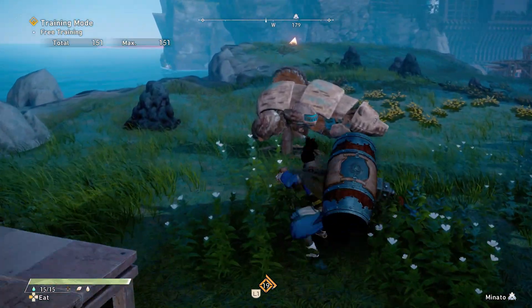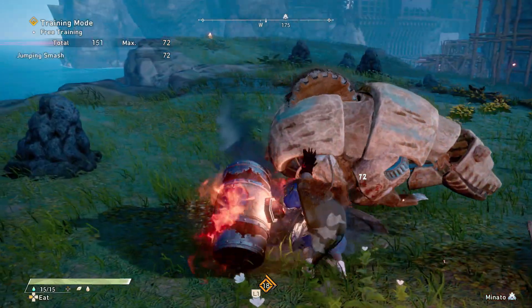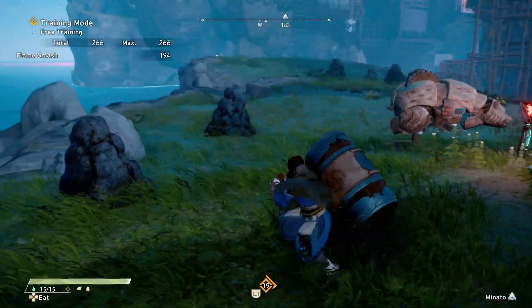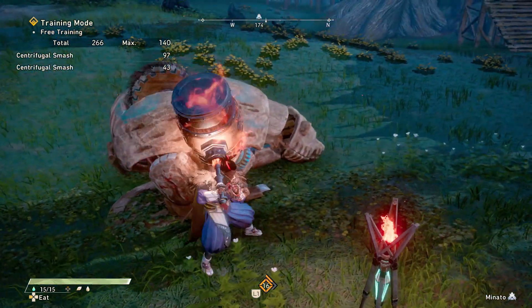If you look at the torch, it is obviously going to add fire to your hammer, and then you can go into a combo or do whatever you want. Looking at the glider, it will be a downward slam.